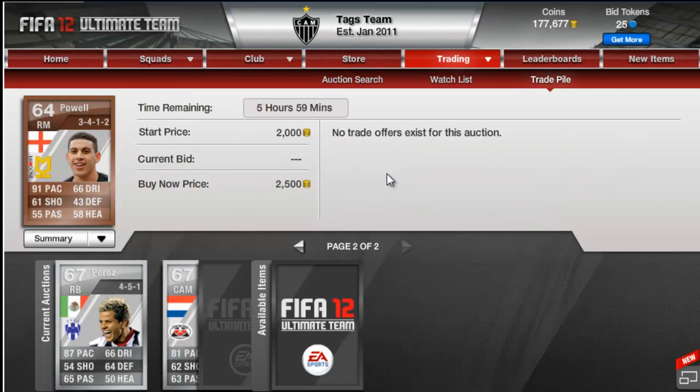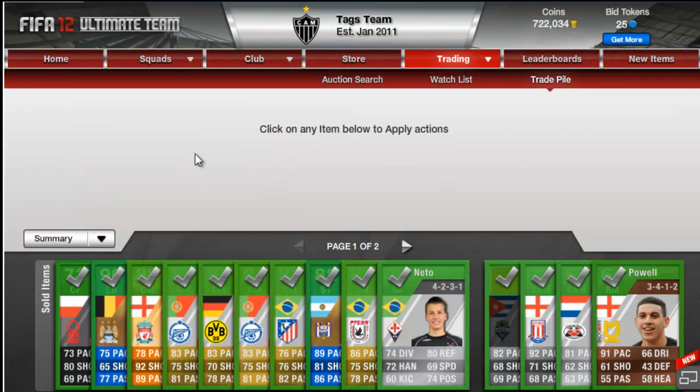So I'm going to put all these players up, sell them all, and I'll be back once they've all sorted. All the players have sold, apart from one. I've got 722,000 coins — so about 730k, because I've already picked up 2 players for the next episode.